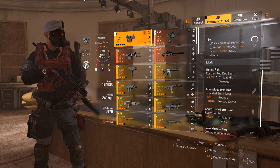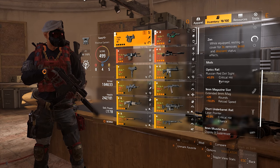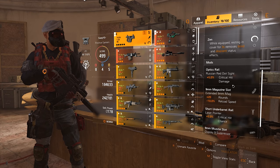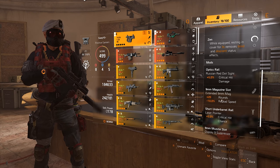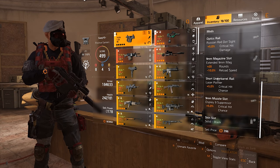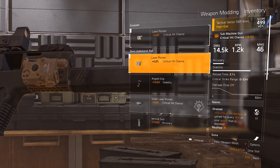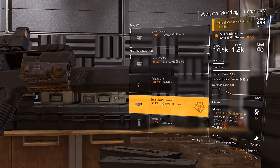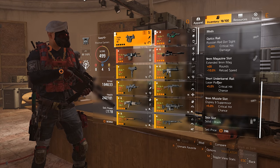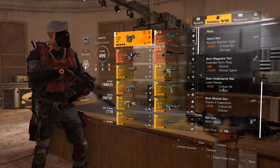For mods: as Optic I'm running a Russian Red Dot Sight for 5% crit damage. There is a crit chance scope as well, but I'm crit capped anyway, so either crit chance or crit damage works. My magazine is a 9mm mag — plus 20 rounds and minus 10 reload speed, definitely the best mag. My underbarrel and muzzle are both 5% crit chance each. On the underbarrel you should go with the Demolitionist underbarrel for 7% crit chance, but since I'm crit capped and don't always play Demolitionist, I use the 5%. If you only play this build, go for the 7% obviously.